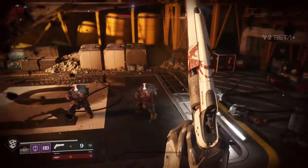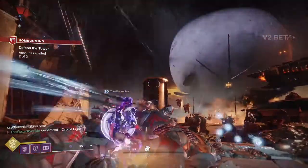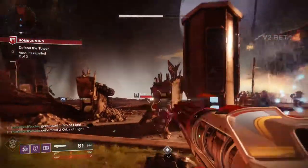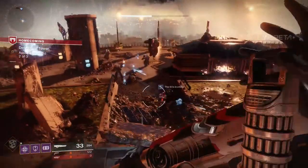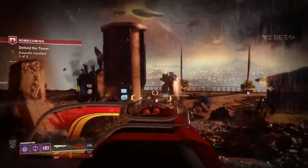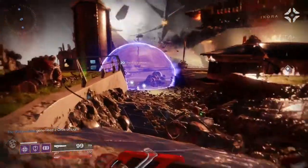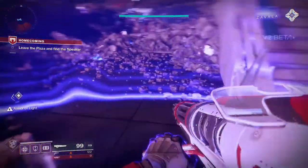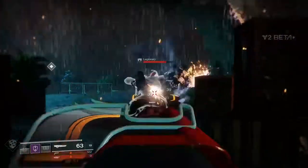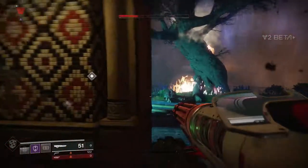The super — the sentinel shield ability — was so much fun, just smashing people and being able to throw it and have it ricochet off enemies was so cool. My gripe was there was no tutorial for it. There's so much new stuff that it would have been nice to get a tutorial so I could go in swinging. It took me a while to figure out how to throw the shield — I must have used it three times before I actually threw it once. But the super felt like a nice happy medium — not too overpowered, but way more powerful than anything you could do with a weapon.